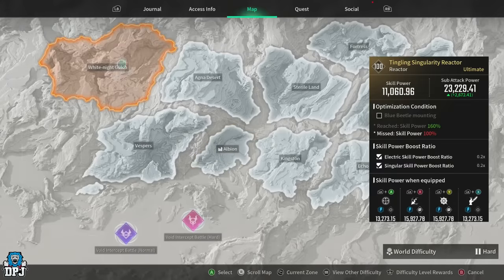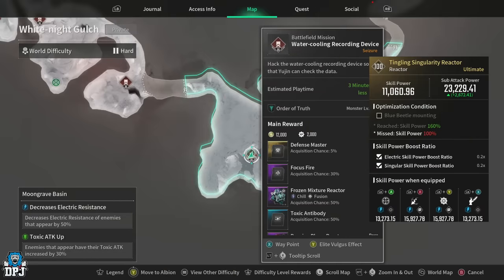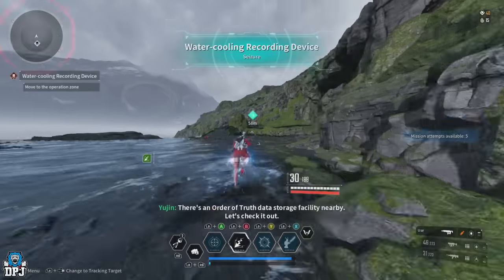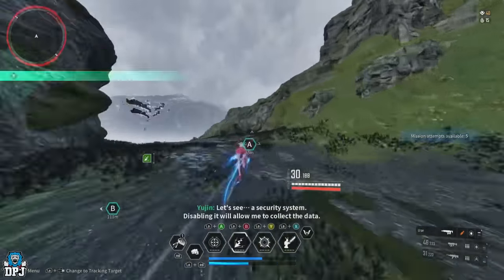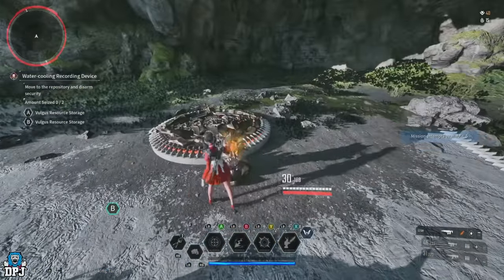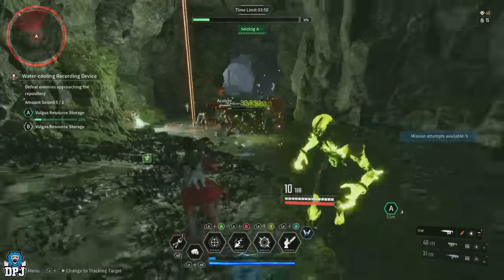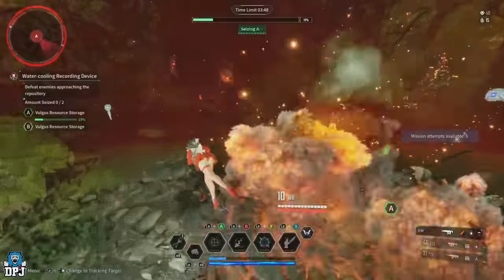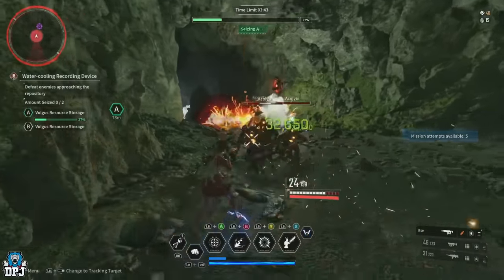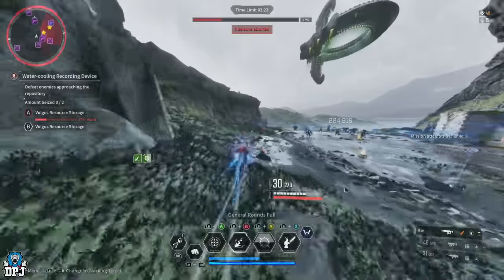For Bunny's impact round mounted reactors, you have a great farm this week. Head to White Knight Gulch, Moon Grave Basin area and run the Water Cooling Recording Device mission. Run correctly, you'll get tons of reactors plus massive amounts of kuiper shards and gold. Start the mission, run to the point to capture it, let enemies recapture it, ignore them on the point, and just farm the two waves of enemies that constantly spawn. Do this until the mission fails, then restart and repeat.